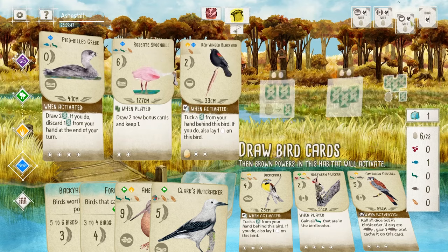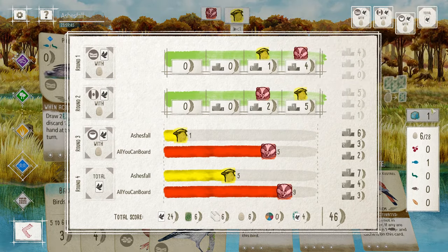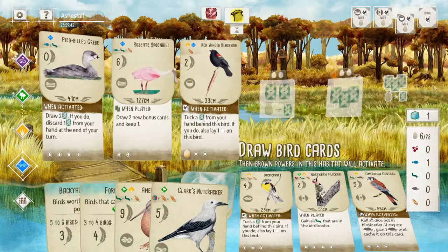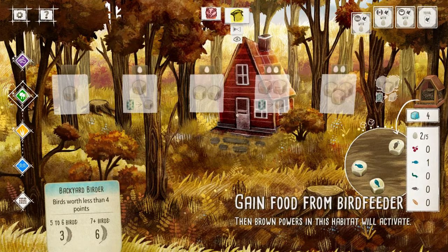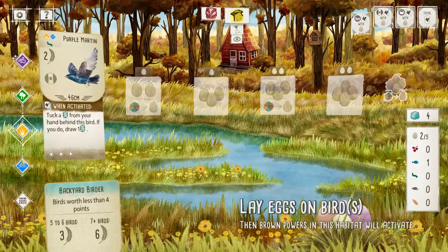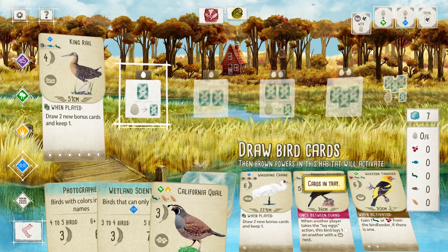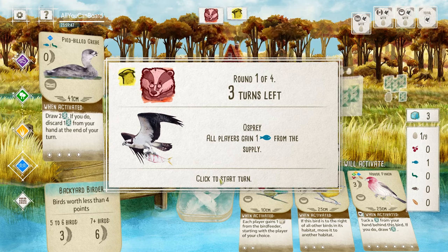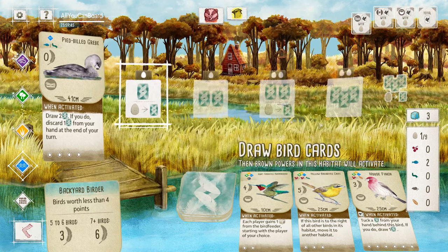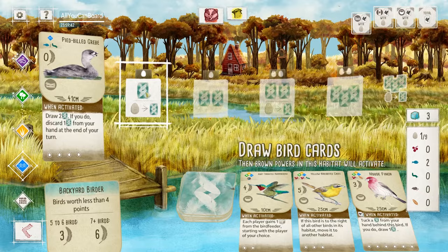These little touches are things that could only be done in a digital version of the game. You can constantly see a running tally of your overall score and your round scores at the click of a button — no need to add things up and calculate constantly. It's also very easy to change over to your opponent's board and take a look if you need to. The graphics certainly aren't going to make your PC or console sweat, but they fit the style of game perfectly and I honestly had a hard time finding any complaints about the overall design and look.